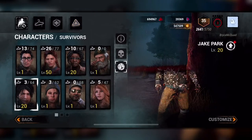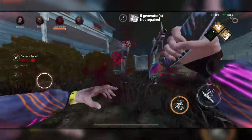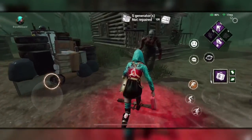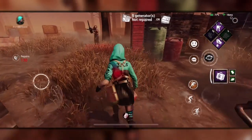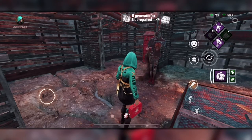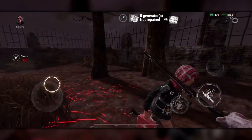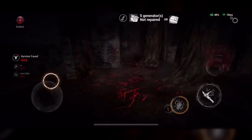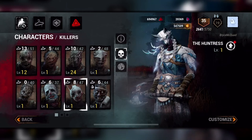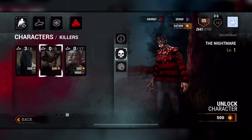While all survivors are pretty much the same, what I absolutely love about killers is that while they all have a basic attack, every killer has their own unique powers. There's the trapper who can place bear traps to trap survivors, the hillbilly with a chainsaw that can one-shot them, the wraith who can turn invisible and move at fast speeds, and even the nurse who can teleport to catch survivors in an instant. There are still 15 more killers and counting that you can use to find your preferred killing style.